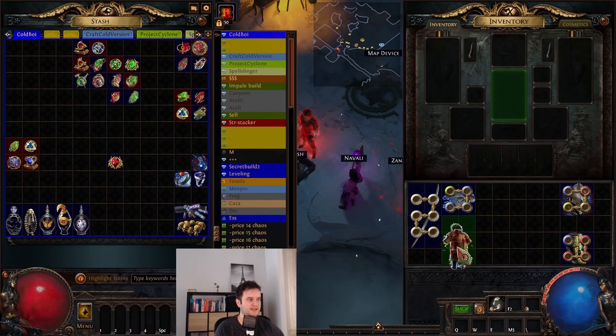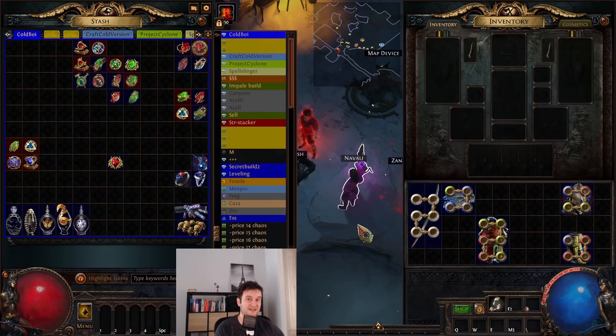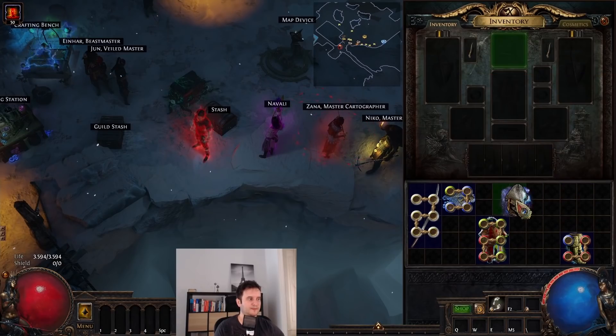Attack crit is really nice. You can force this by harvest rerolling crit in your suffixes. First, you Awakener's Orb together the explodey mod and apply additional curse in the prefixes. Then, once your prefixes are full, you craft 'prefixes cannot be changed' and go for a harvest reroll crit — you will hit it in about one in four times. There's only spell crit and attack crit with two different tiers, so it's actually pretty easy to hit. This chest is not as hard to craft as you might think.